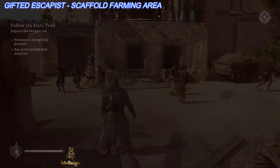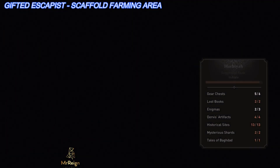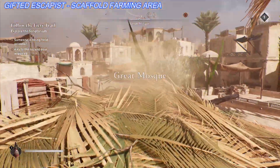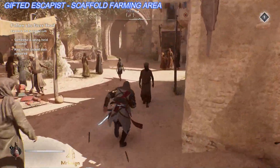Try not to kill any civilians, because you can actually kill them and your notoriety will go up. Then head to the fast travel point to make this a little less boring. It took about 15-20 minutes in the end.